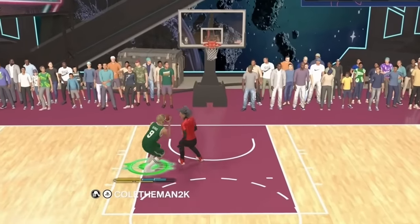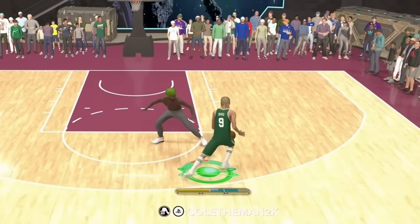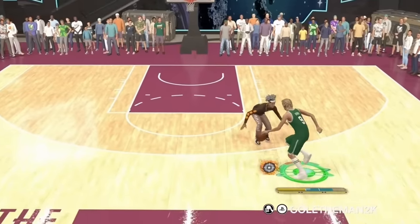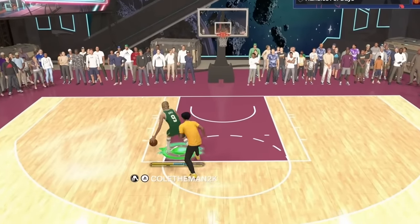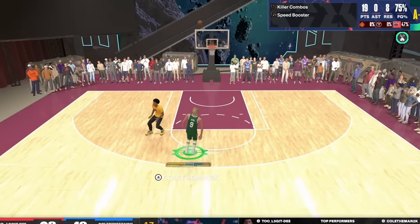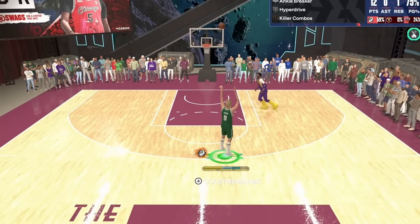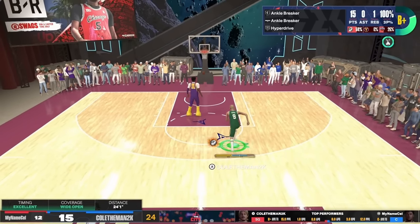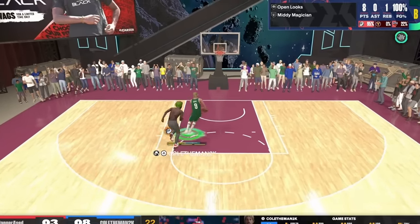6'9 point guards are officially back in NBA 2K24. This build can move just as fast as any small point guard build on this game. It can break ankles, it can green those fading mid-range shots, and this build can knock down those cheesy post-fades very consistently. Just because it's 6'9 doesn't mean it can't shoot — I can green 3-point shots all day every day. And most importantly, this build can play defense and lock up.